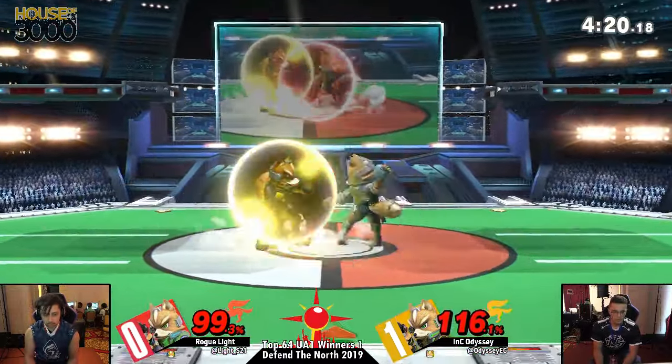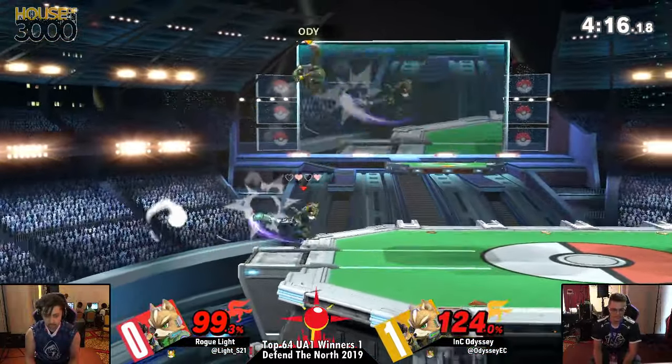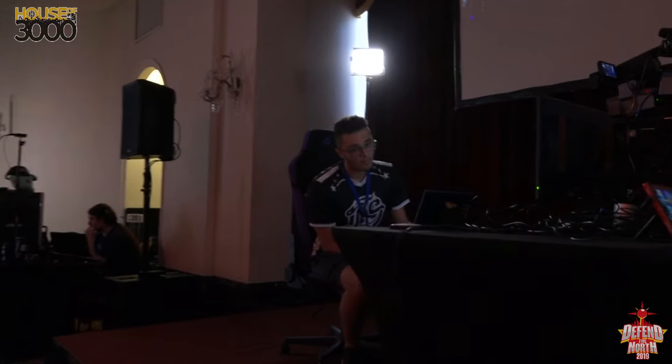Forward throw. What's the edge going to give here? Nothing. And Odyssey comes with the full hop back air, and that's going to take it for Odyssey — game two. These Fox battles are close, all of these are close.